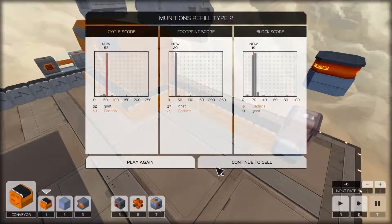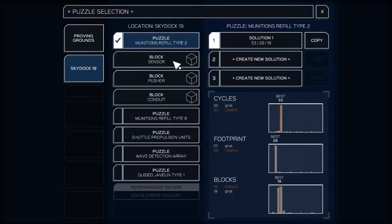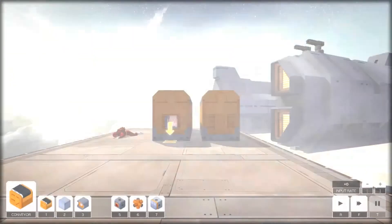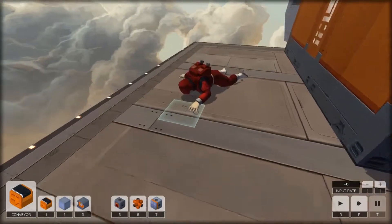That was actually really easy - easier than the last puzzle, what the hell! Whoa - refill munition, refill type six. Oh okay, let's try it. Oh look, another failure. I didn't check for a failure in the last one - my bad.